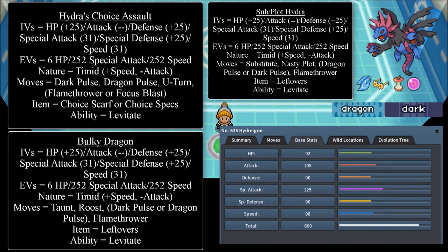If you don't want to be locked into a Choice item, you can go for the Bulky Dragon, which is also a common variant. The IVs are: HP 25+, Attack doesn't matter, Defense 25+, Special Attack 31, Special Defense 25+, Speed 31. EVs are 6 HP, 252 Special Attack, 252 Speed. Nature is Timid — plus Speed, minus Attack. Moves are Taunt, Roost, Dark Pulse or Dragon Pulse, and Flamethrower. Item is Leftovers and ability is Levitate.